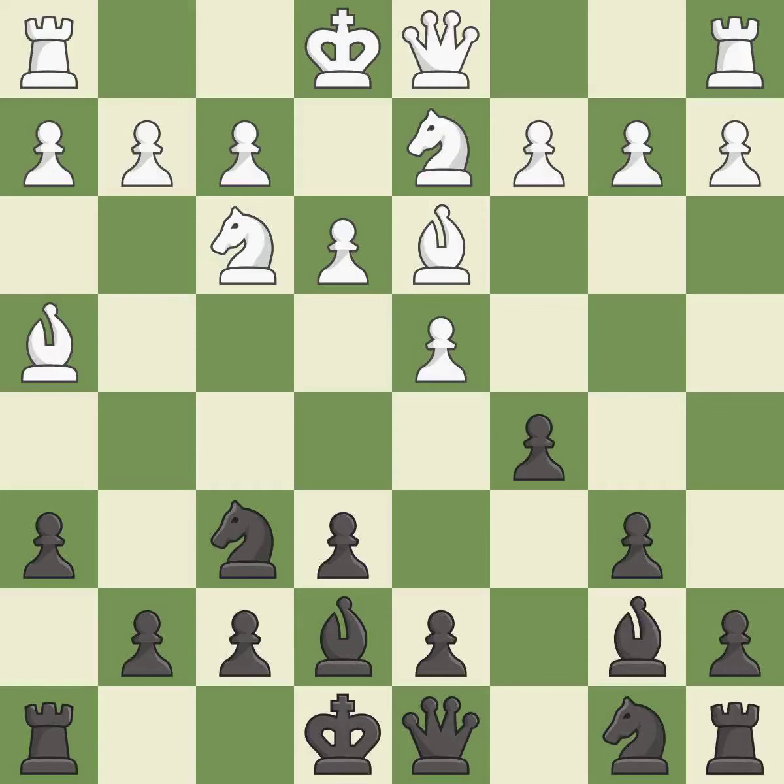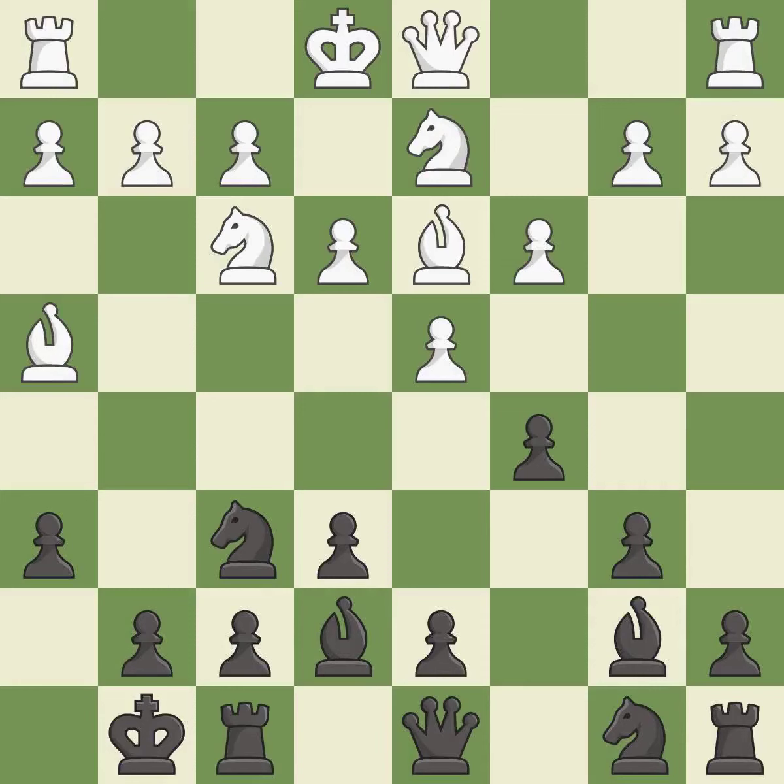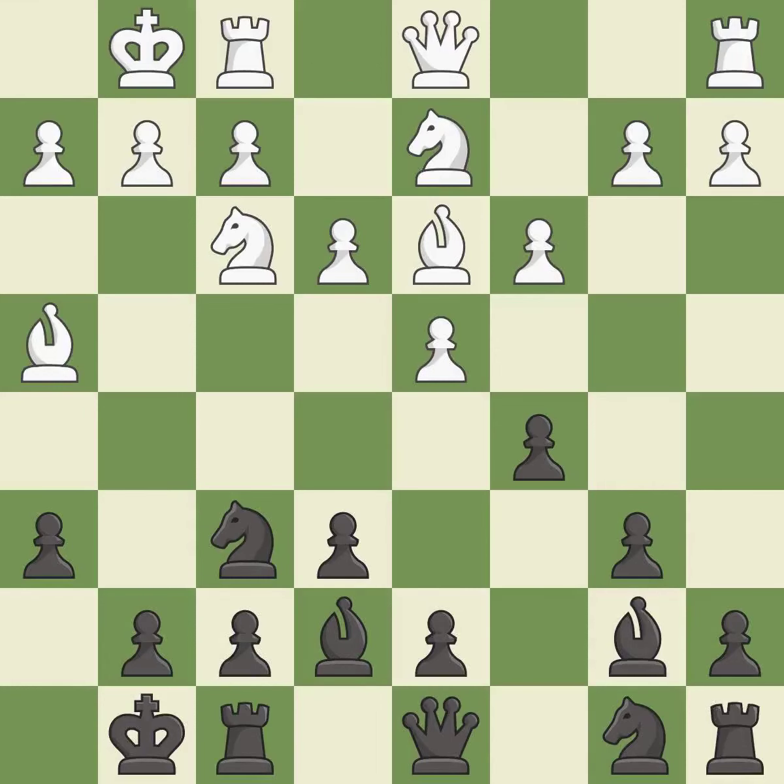This develops the bishop and gives it scope on the long diagonal. Castling gets the king to a safer square, out of the center of the board, while also developing a rook. Castling kingside tends to be safer because the king is further from the center. Castling to the same side of the board as the opponent tends to lead to less sharp positions as compared with opposite side castling. It is the last book move.